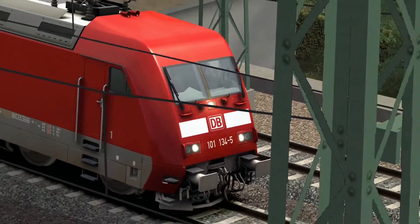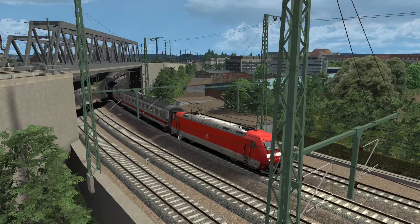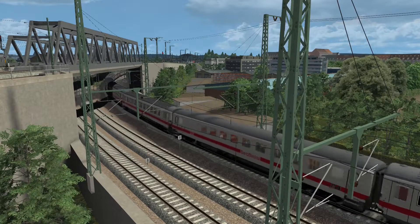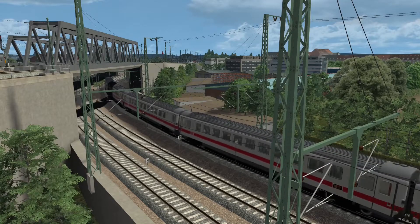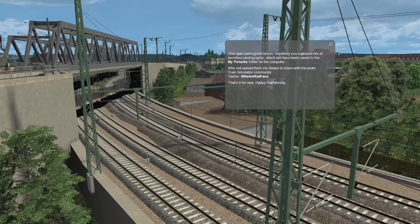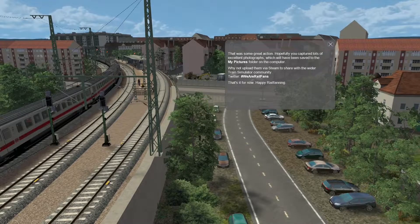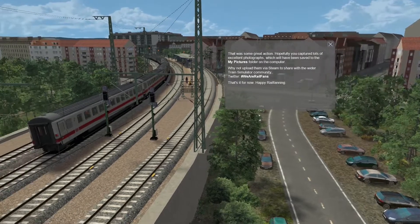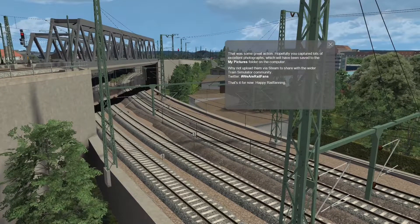One last opportunity to get a nice camera view of the train coming out from under the bridge — and your time is up. It wasn't even done going by the station and the scenario ended — well, that's funny. That's the end of these railfan scenarios for the Risa to Dresden route. There are three more stations along the Leipzig to Risa corridor that we're going to see in the future.